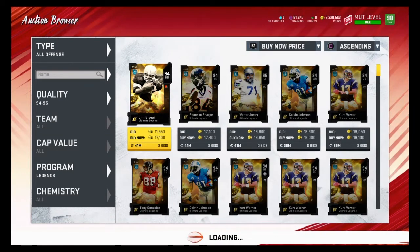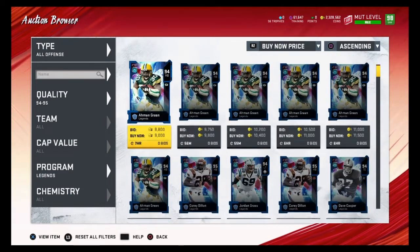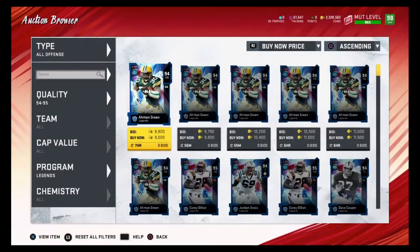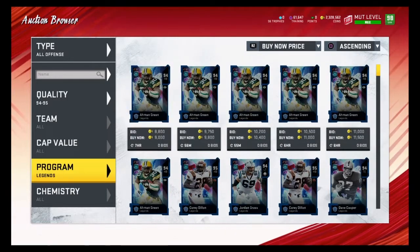Both of these snipes would be good because they're under 18,000 coins. Another good filter is the legends filter. Any of these snipes are good as long as they're under 18,000 coins. This 9,000 coin card would be a great snipe — that's about 0.5 coins per training, absolutely crazy. That's how you guys snipe 94 overalls.